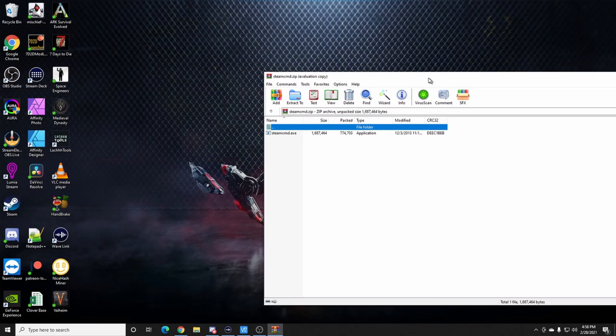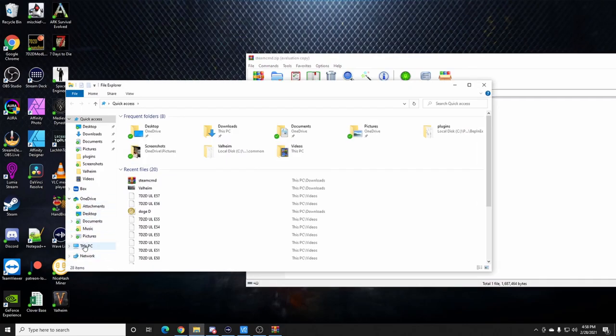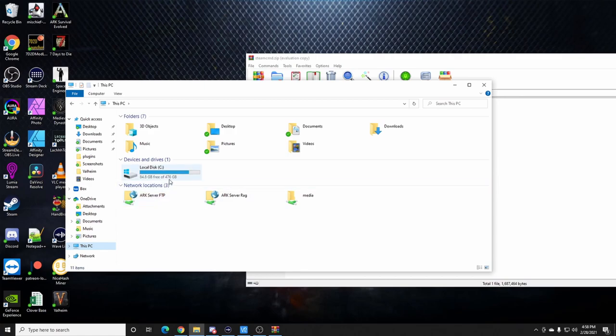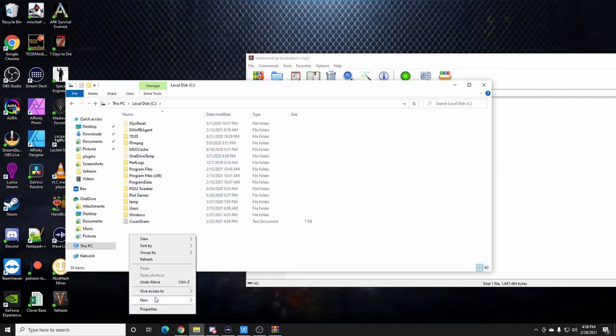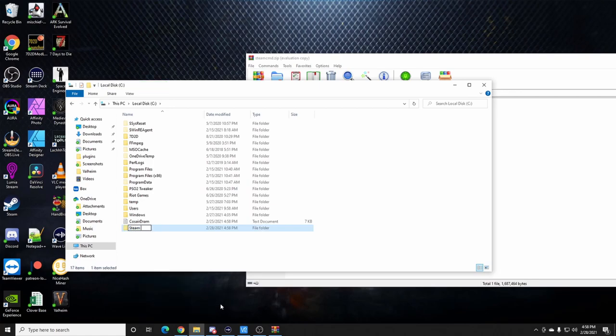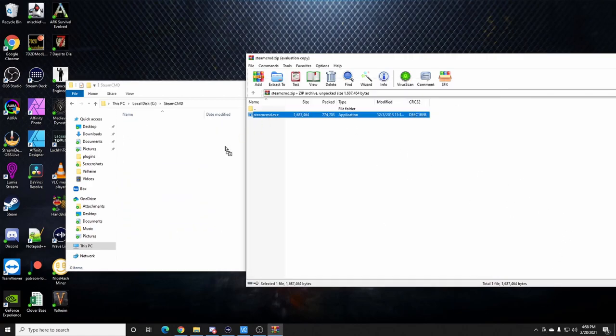What I like to do is go to This PC, go into my C drive, and create a new folder. We're going to call it SteamCMD. Then we're going to throw the SteamCMD executable in there.